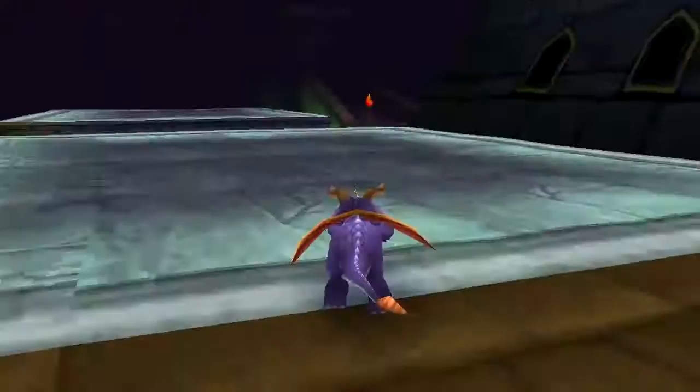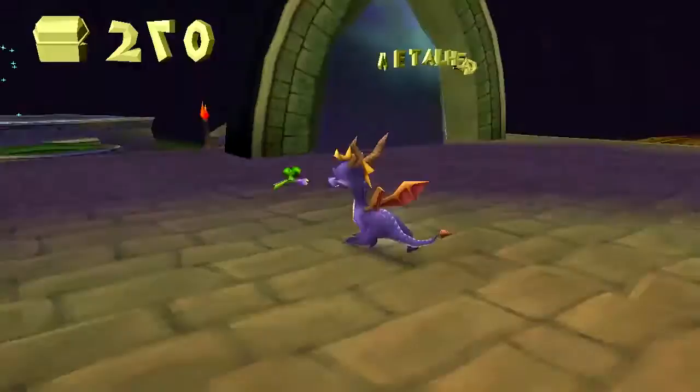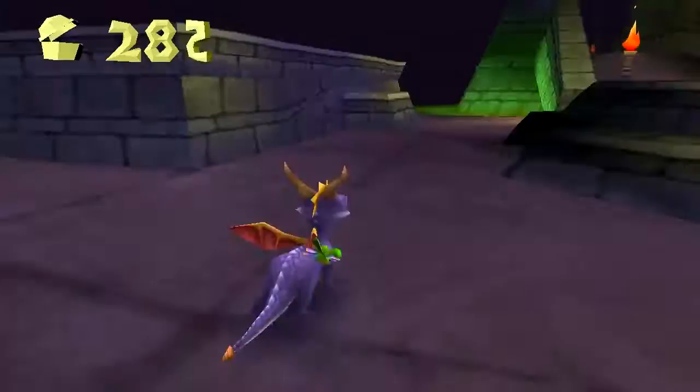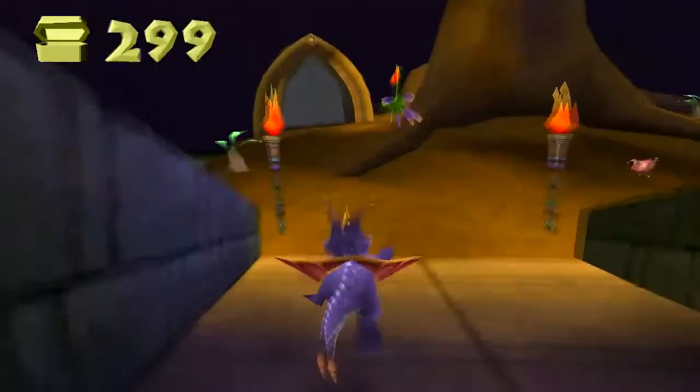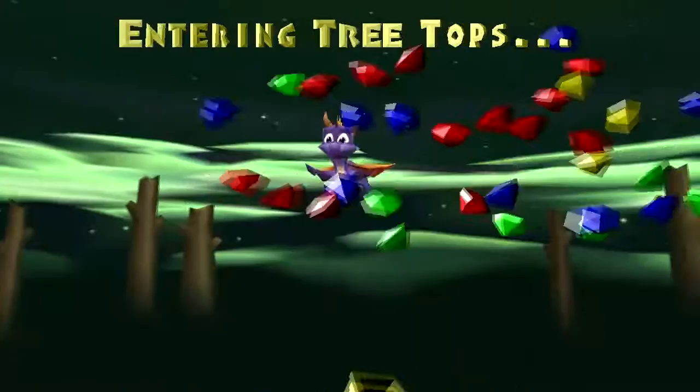Oh my god, how nerve-wracking. Let's just go up here and kill these chickens. All I need is one — one little hit. There we go — don't use the little gems. That's it! Let's go do the first roll I run into, but I really don't want to. Let's get two drops out of the way — I don't like Treetops.